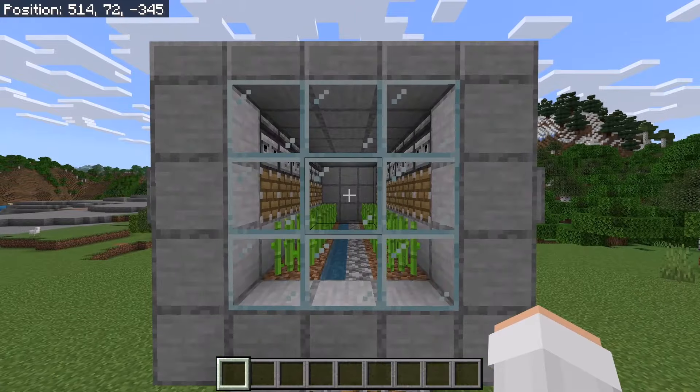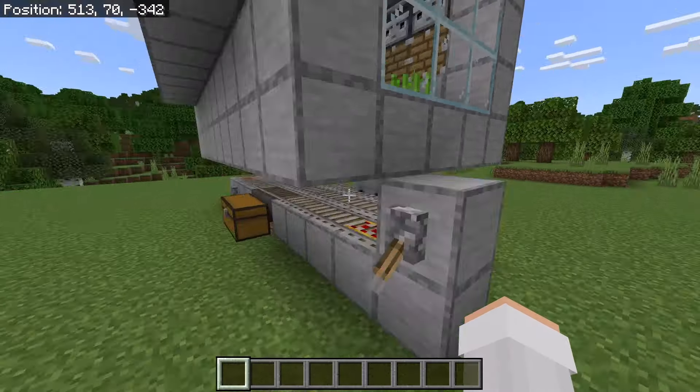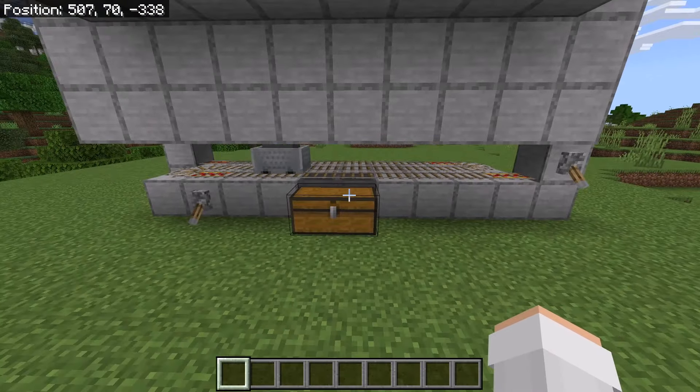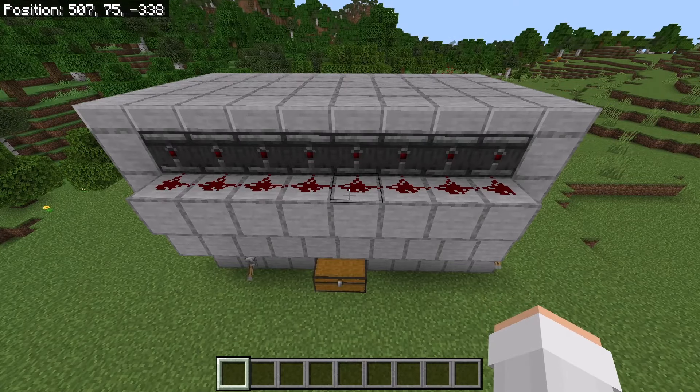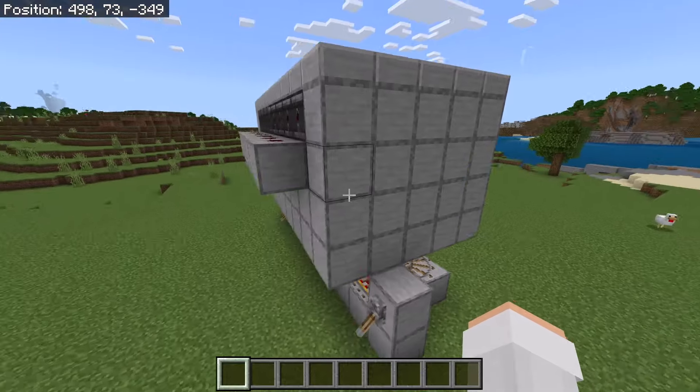I'm now going to do a quick fly-around so you can check and make sure you've made this farm correctly. The front should look like this — make sure all the pistons and observers are facing the correct directions. Down here there should be this rail system. This side should have the collection chest and this redstone. The back should look like this, and finally this side should have this redstone.